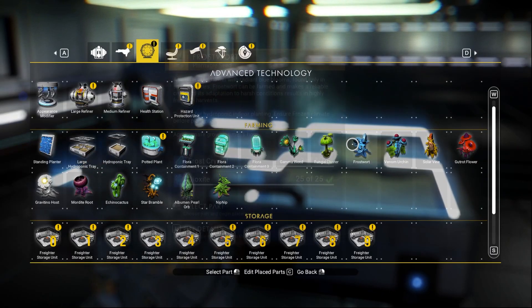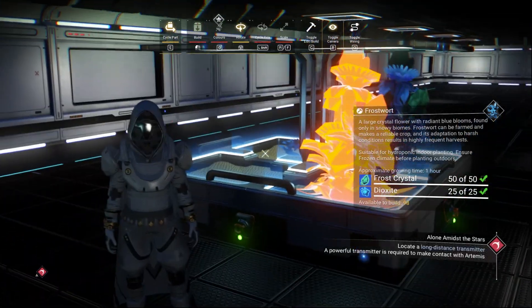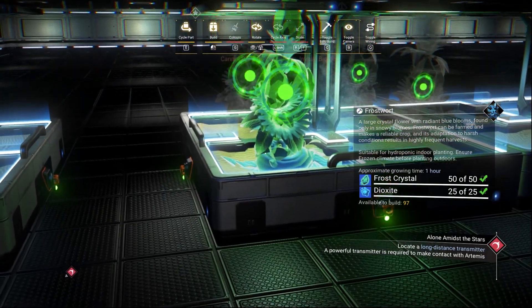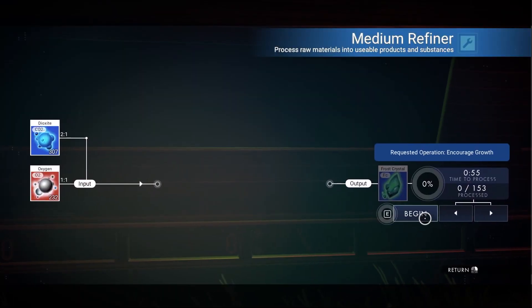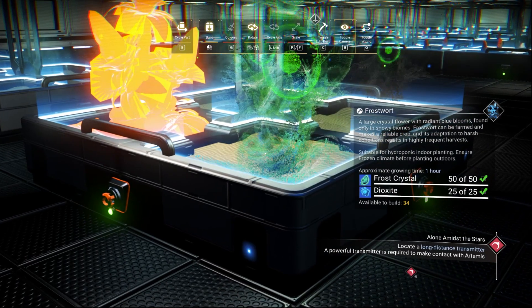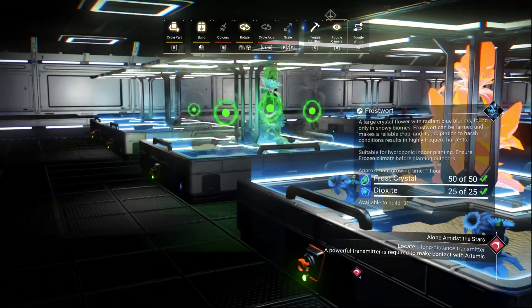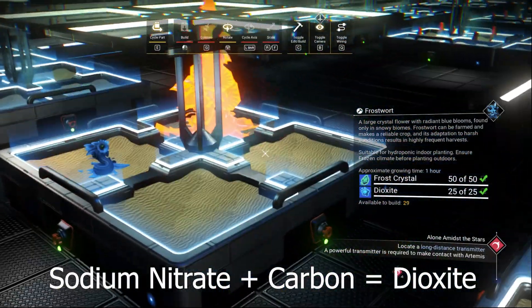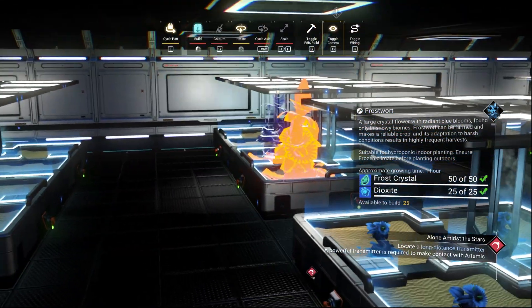Now plant the frost ward seed. For the resources: frosty crystal can be obtained from a freezing planet, which you can find in almost any system, or by refining dexite with oxygen. Dexite can be obtained from a space station, trading outpost, or by refining carbon with sodium. Plant the frost ward seed in all 25 trays.